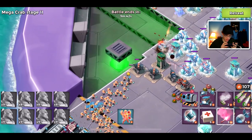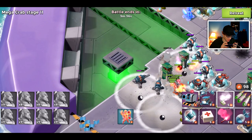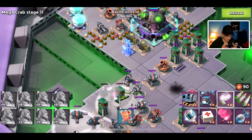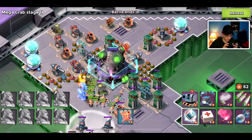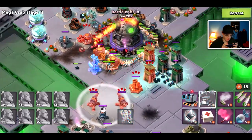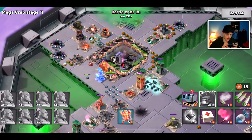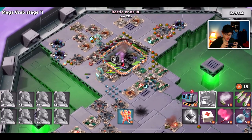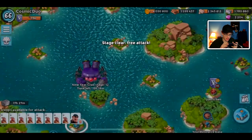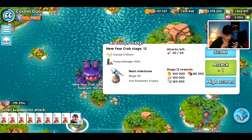It looks like the turret is doing a good job tanking those cannon shots. Our warriors are safe near the flamethrower — a couple are getting hit but no big deal. That'll be our last smoke; let's get shock bombs out. There weren't any shock launchers, which is good. We'll pop a taunt — looks like boom took out a lot of our troops. Troop mania is back so I don't really care how many troops I lose. Seven warriors, less than 3,000 gold — pretty nice.